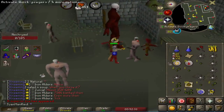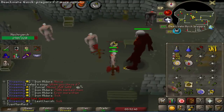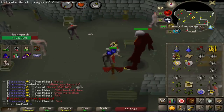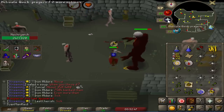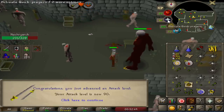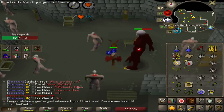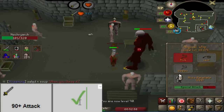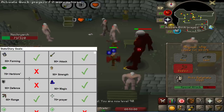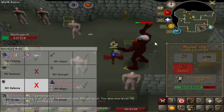This is gonna be the last kill - I'm gonna go ahead and get 90 Attack off of the Nechryael superior and get a good drop off of that. 90 Attack - that's awesome. Combat level 113 - awesome! That is one of the goals completed for Phase 1. So now that I'm at 90 Attack, I'm gonna move on to working on Defense.